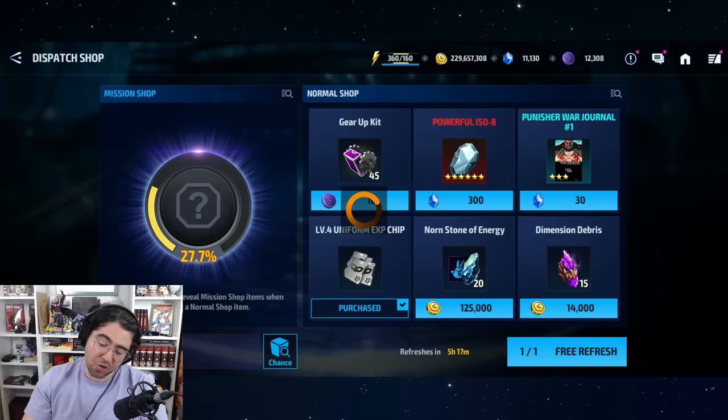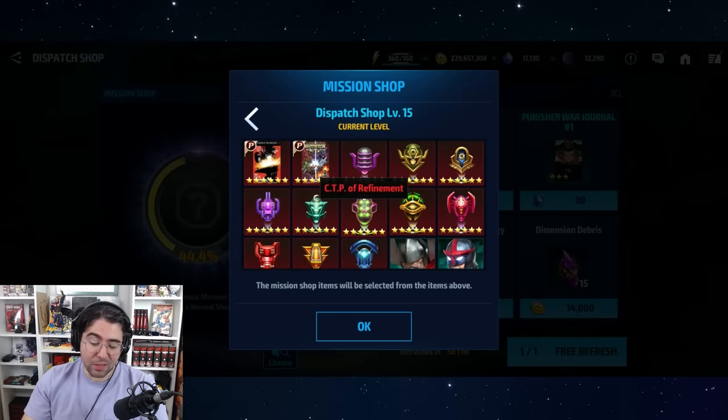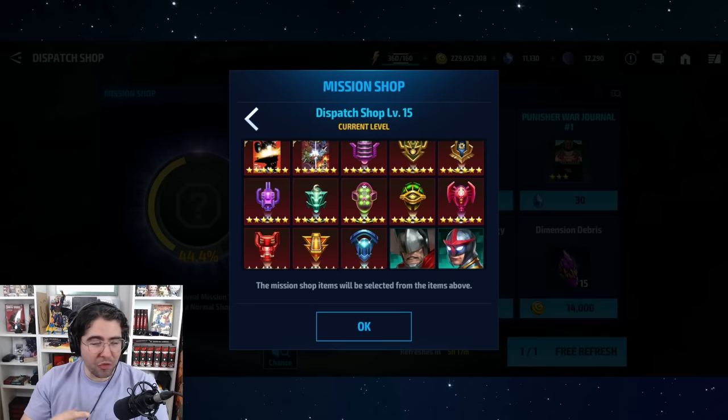Third, in the Dispatch shop, when the mission shop item reveals, there's a chance it reveals a CTP. These CTPs aren't free — they'll cost 6,500 crystals, which is a bad price — but it is a semi-non-RNG way to semi-guarantee yourself a CTP, and it can be better in some cases than pure gambling.